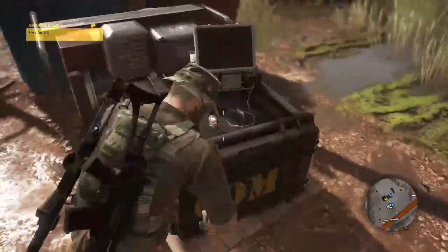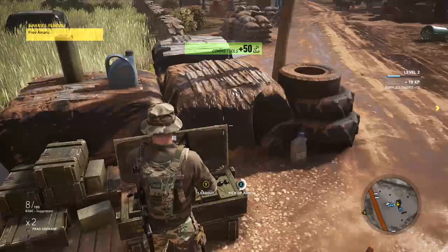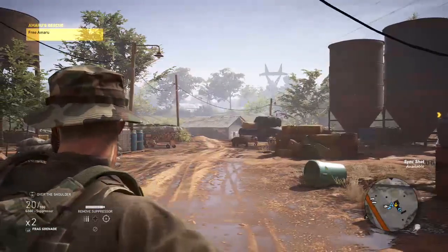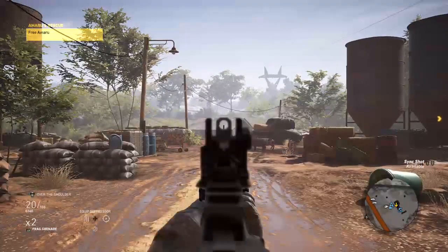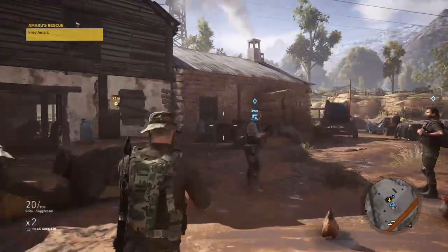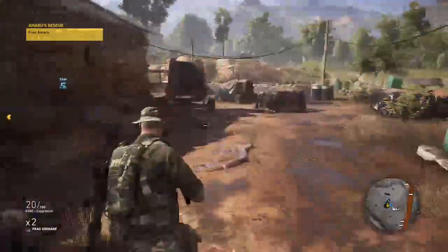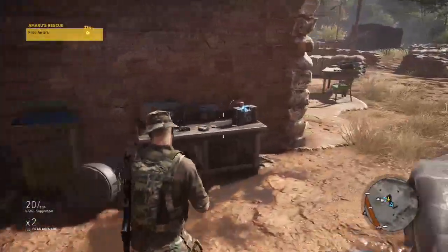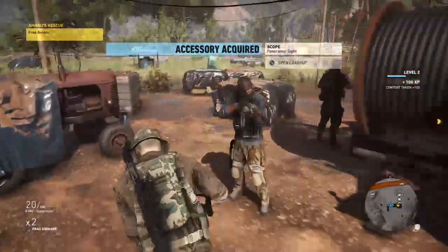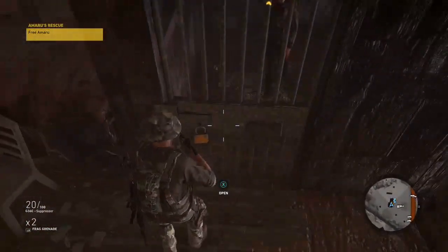Let's grab these supplies and refill our ammo. By the way, for the suppressor: aim down the sights and press up on your D-pad to toggle it off, then do the same thing — hold down sights, press up on your D-pad — to attach it back to your weapon. Okay, final stage of the mission. There is a weapons case here — I believe this one gives you a panoramic scope, and yes it does.